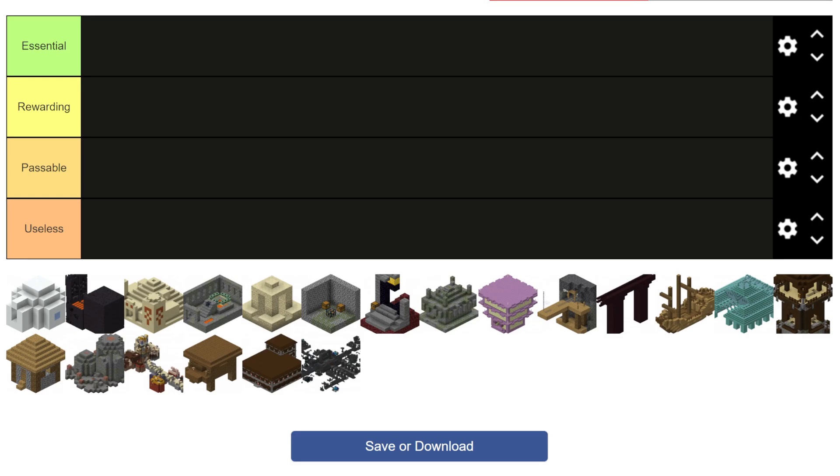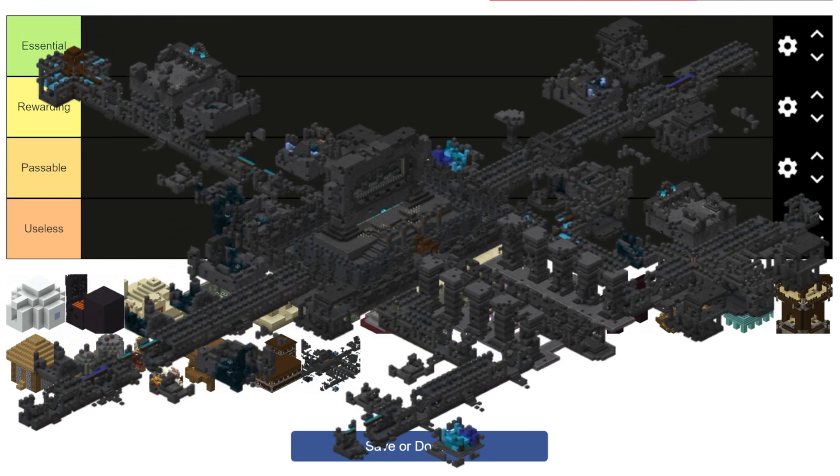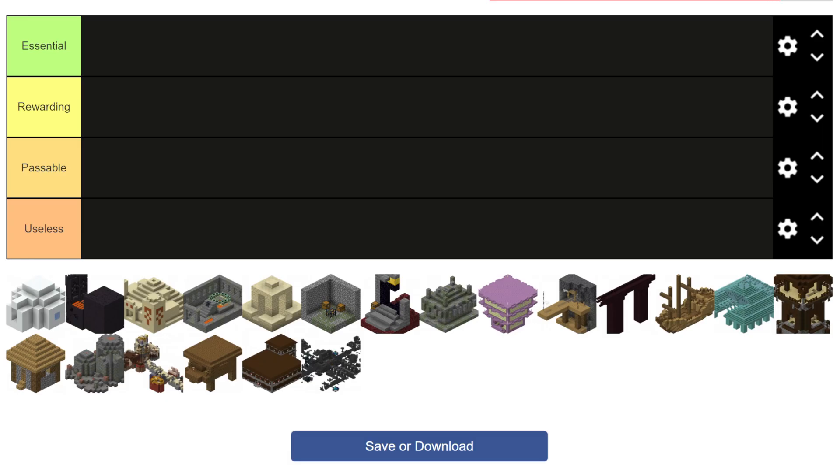We are going to be ranking all 20 of Minecraft's naturally generated structures, ranging from the smallest of desert wells to the most massive of ancient cities, as well as the newly released trail ruins. We've got four categories to sort them into: essential, rewarding, passable, and useless, and they will be judged on how useful they are to the player. Let's go ahead and jump straight into it.